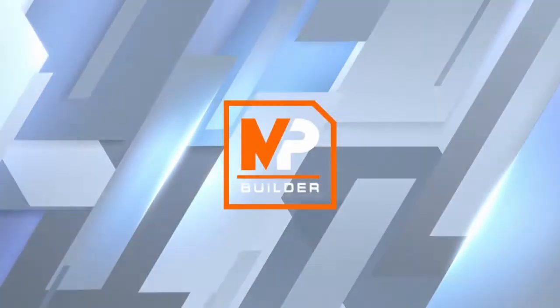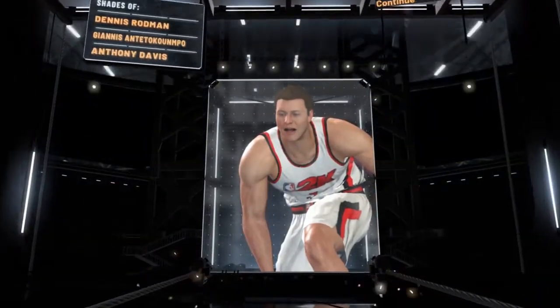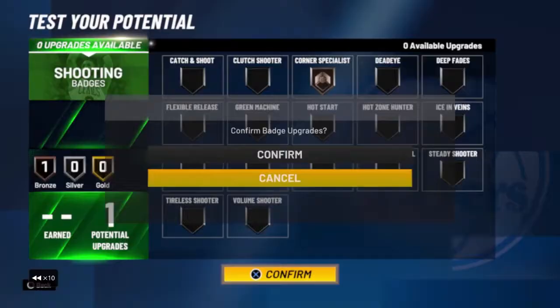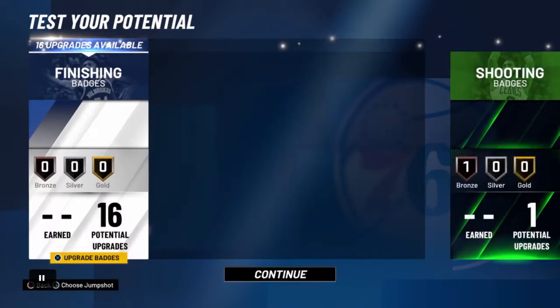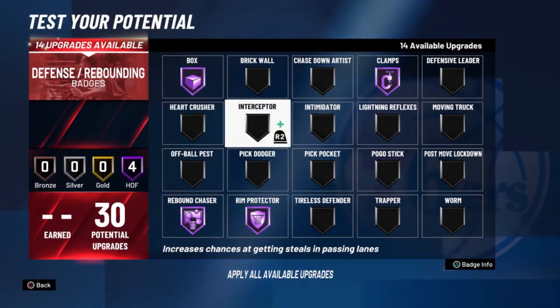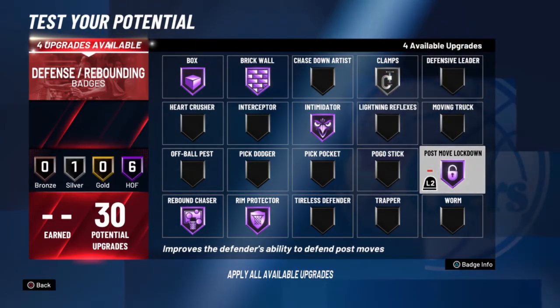The strength is 92. For badges, I picked Glass Cleaner myself — this is the paint beast Dennis Rodman, Giannis, Anthony Davis type build. Set it to 99. Shooting badges don't matter at all. For defense and rebounding: Rebound Chaser Hall of Fame, Rim Protector Hall of Fame, Box Hall of Fame, Clamps Hall of Fame, Intimidator Hall of Fame, Brick Wall Hall of Fame.